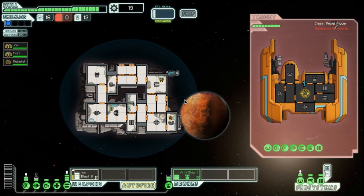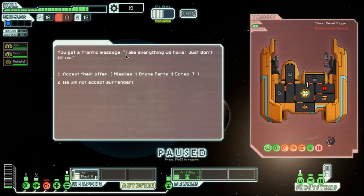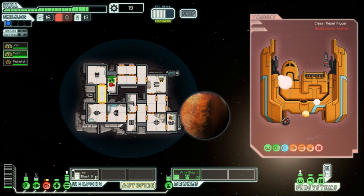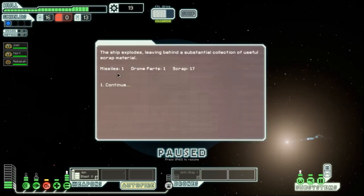Oops, missed with our ions. We took some damage — their oxygen is out, they're probably very sad about that. I'm going to target their navigation. Now our oxygen is out too. We get a frantic message: take everything we have, just don't kill us. One missile, one drone part, seven scrap — that doesn't sound like very much. Go fix the oxygen. One more hit and they're done. We get one missile, one drone part, and 17 scrap total.